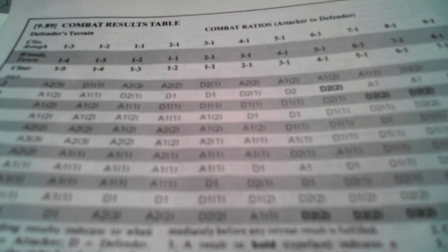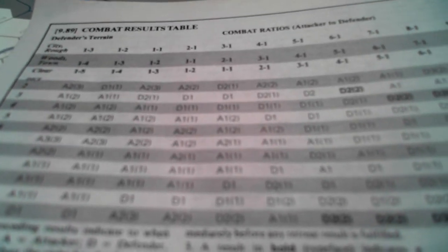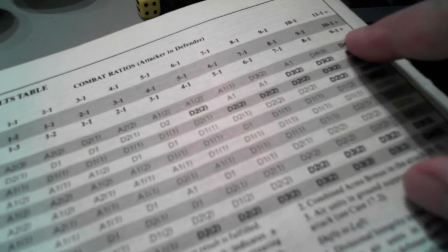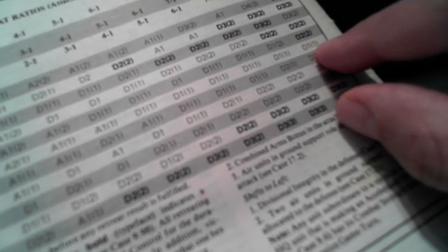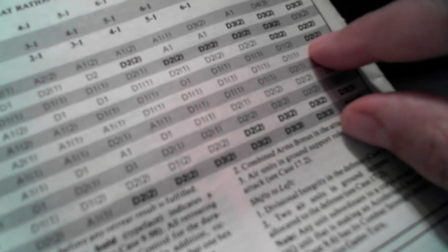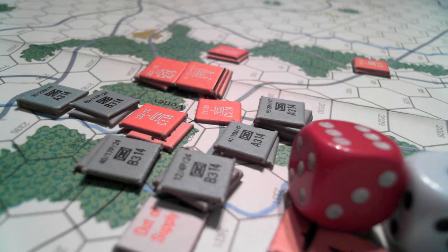So we look at the CRT. We had 8 to 1 with 3 shifts, and I think that's Woods. So we go to the Woods column and to 8 to 1 — we're off the charts in terms of success, so that's a good thing. A 7 is still only a D1-1, which means the defender retreats one and loses one step. If it were in bold, the defender would retreat two hexes and the attacker would choose where they retreated to — they'd lose two steps. The attacker would then have the opportunity to advance three hexes. And that, my friends, is combat. So USA Patriot, you got your wish.